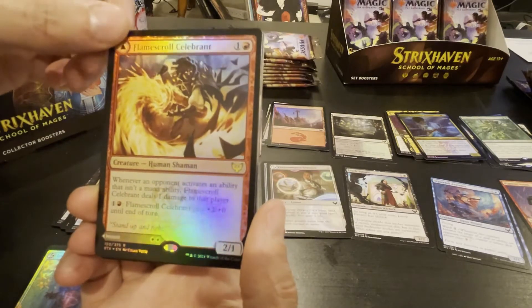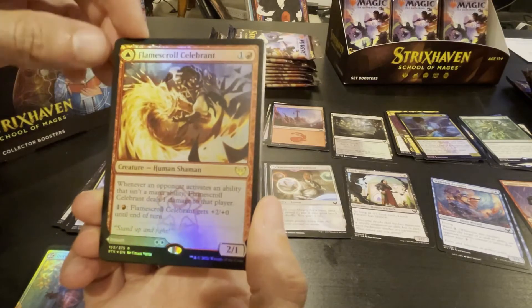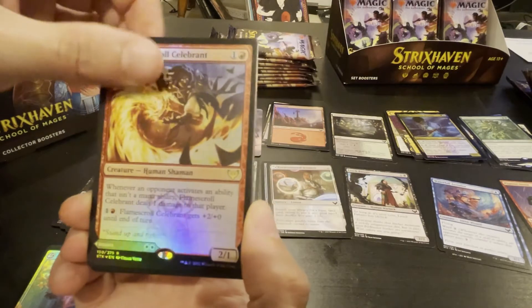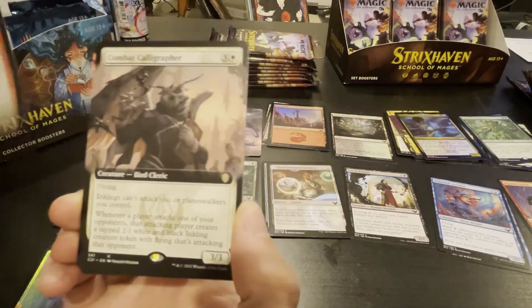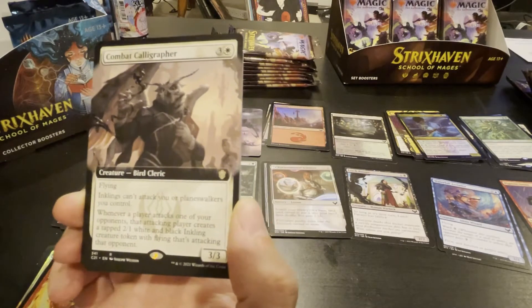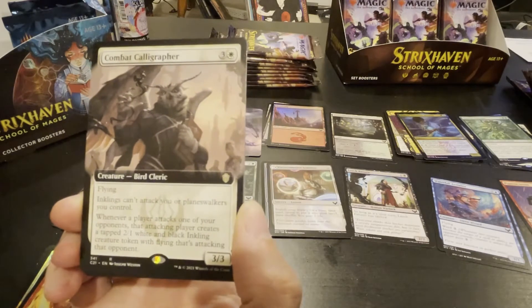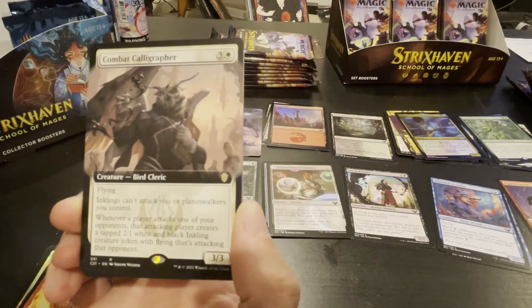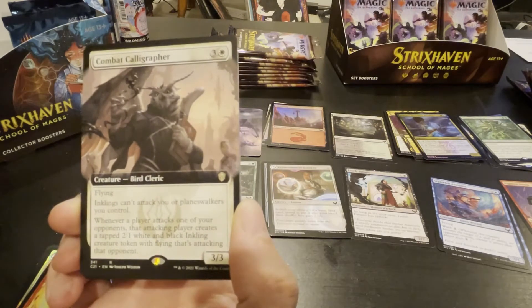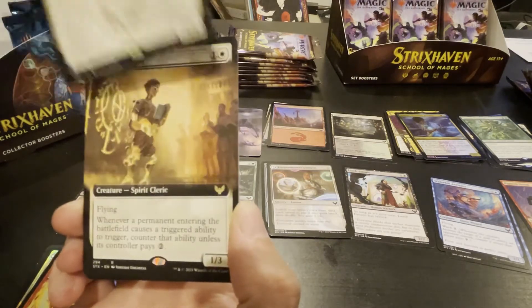Two-one for two — whenever an opponent activates an ability that isn't a mana ability, it deals one damage to them and it can get plus two plus two until end of turn. Got a bird cleric — inklings can't attack you or planeswalkers you control. Whenever a player attacks one of your opponents, that attacking player creates a tapped two-one white and black inkling creature token that isn't attacking. Super situational.